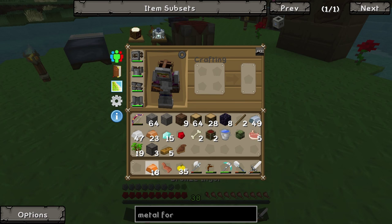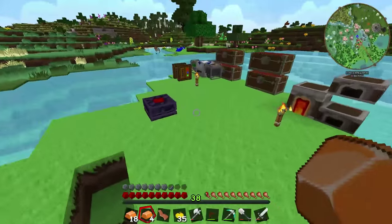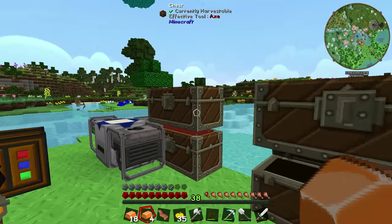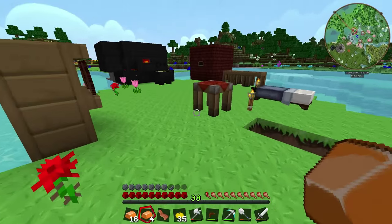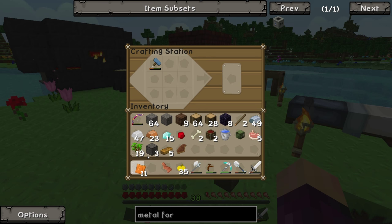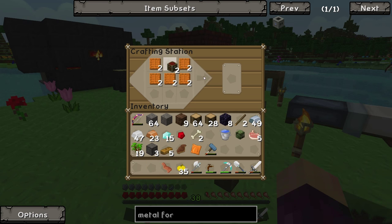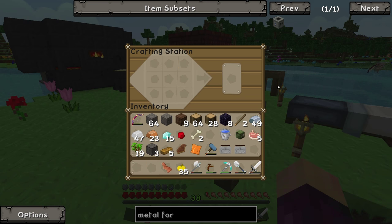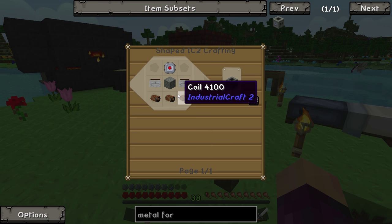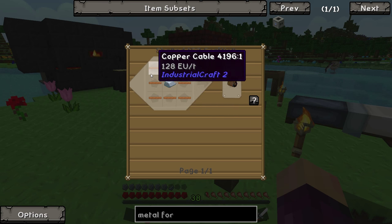Interesting — we've got two different types of bronze that don't stack. I think Tinker's Construct must not have a block version of bronze. Nevertheless, we can make them all into plates and we actually got one extra somehow. We only need to make ten of those. Then the next thing is these coils, which are made using iron and uninsulated copper cables — copper cables being made using wire cutters and copper plates, and wire cutters being made from iron.